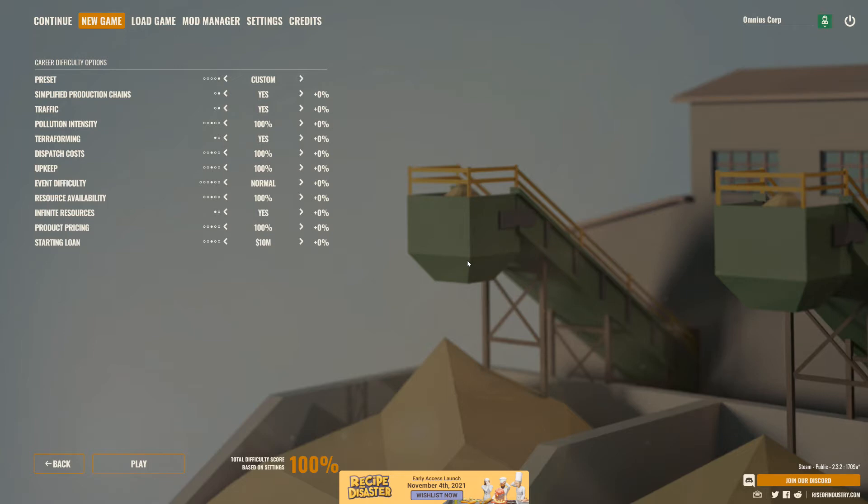Career difficulty options: I went with simplified production chains. Pollution intensity is 100%. Terraforming yes. Dispatch costs 100%. Upkeep 100%. Event difficulty normal. Resource availability 100%. Infinite resources — yes. One thing about city building games is it really stinks when your mines run out and your mining buildings become worthless. So infinite resources: yes.